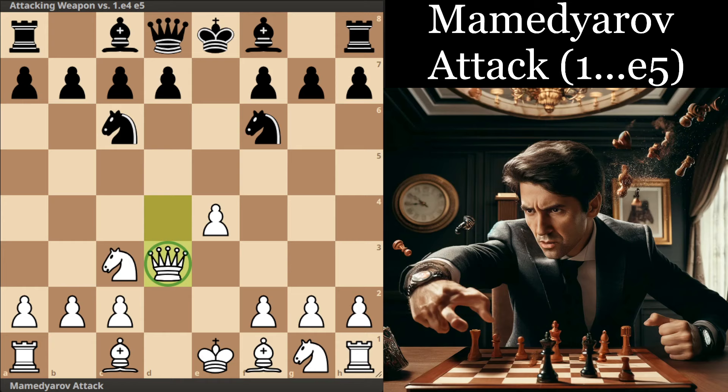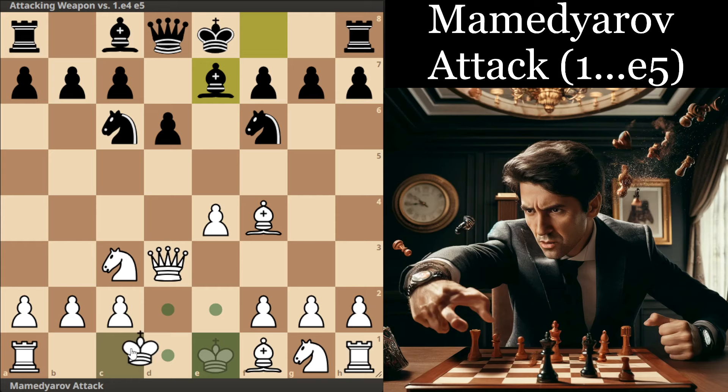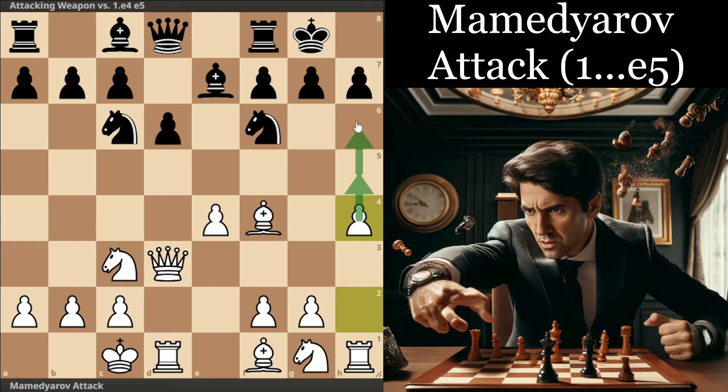After Queen d3, there are a few options at Black's disposal, and I have selected some very nice wins by White from recent online Grandmaster games with Mamajarov. In terms of White's general plan, White basically wants to castle long and then go for a pawnstorm attack on the kingside when Black castles short. If Black plays passively like d6, it's going to be very easy to play h4 and just ram that h-pawn down the board and create threats against the Black King.